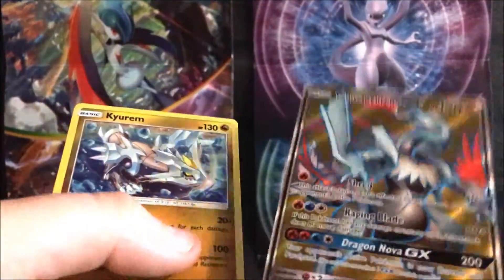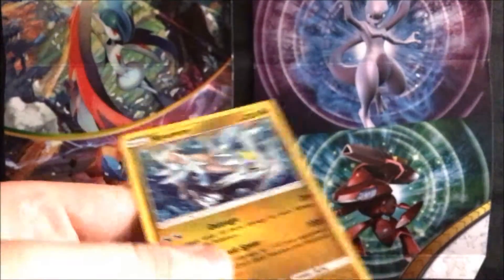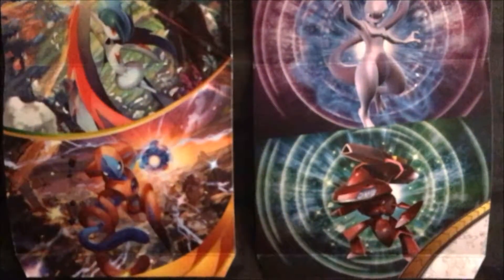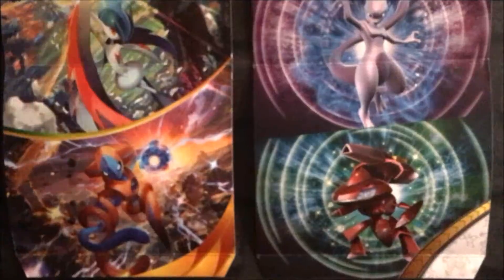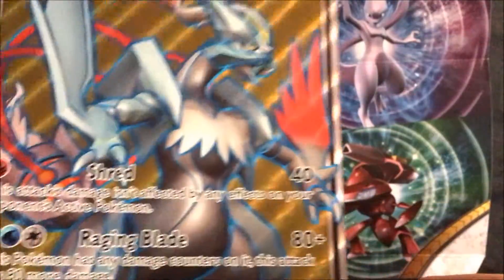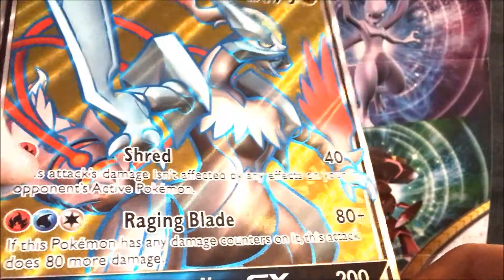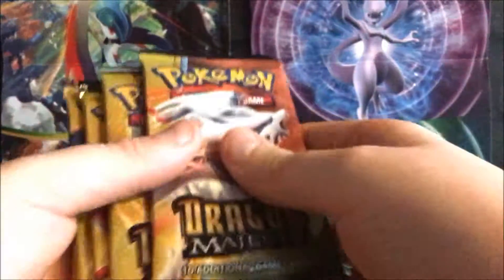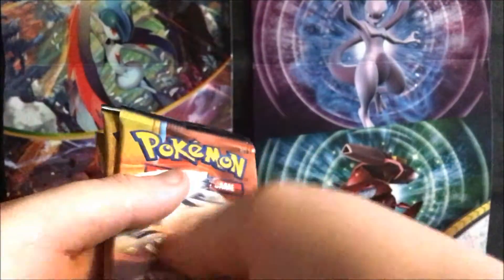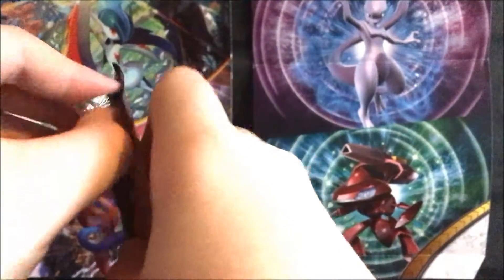So here are the two promo cards - a nice Kyurem holo and then the white Kyurem full art. This holo Kyurem is different to the holo Kyurem actually in the set. Then there's the white Kyurem jumbo card, very nice, also textured, and then we have five packs of Dragon Majesty - just jump straight into it.